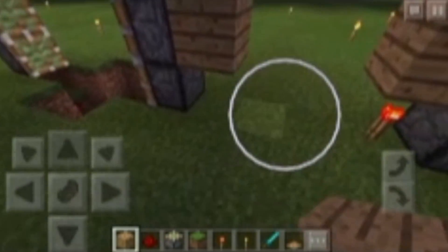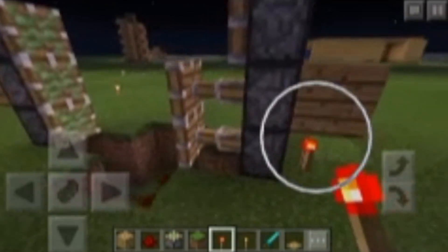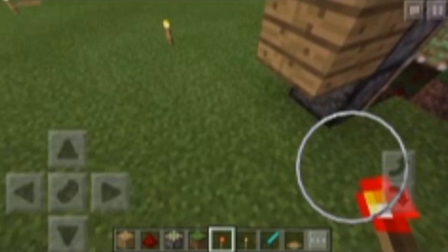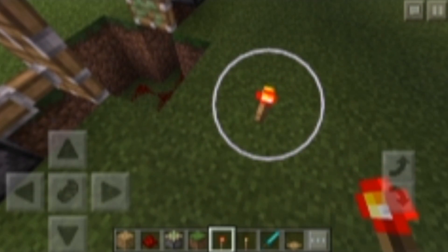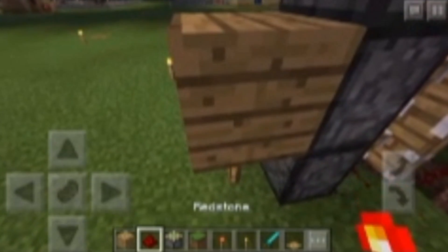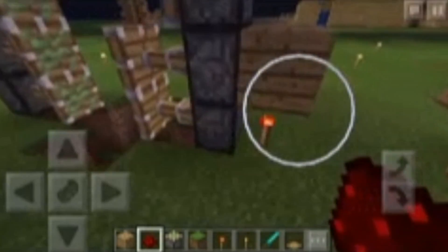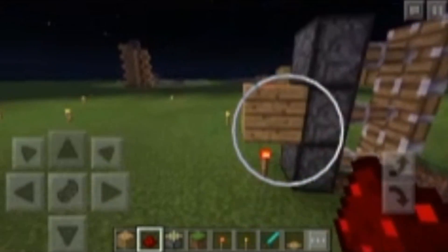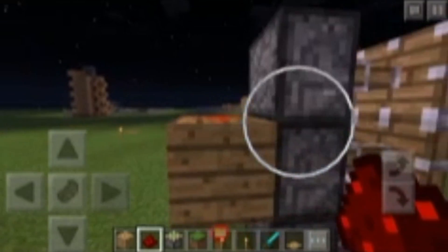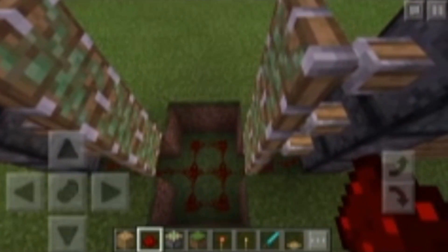You have to put a redstone torch underneath that block, and another redstone torch underneath this block, with just redstone on the block above it, and a little redstone piece there. So on these sides you should have a torch, wood, and a redstone piece — same on this side — and as we did in the beginning, redstone there.